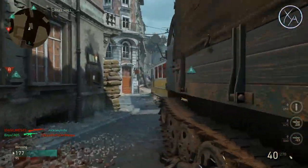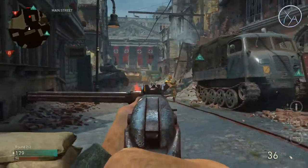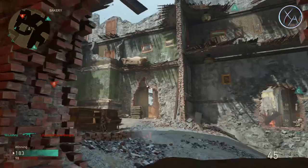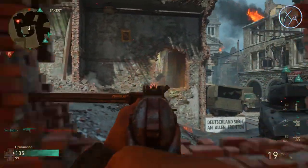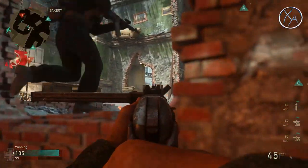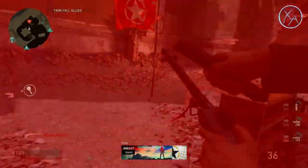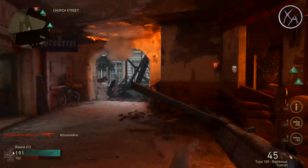I went to change my score streaks, assuming I had reached the level needed for the Fighter Pilot. I went to use one of my regular unlock tokens — the ones you get every time you reach a new level — assuming I'd already hit the required level for the Fighter Pilot. It turns out I accidentally used my permanent unlock token instead. The game didn't really give me a clear confirmation screen, and I just hit X a bunch of times and completely wasted my permanent unlock token on the Fighter Pilot.